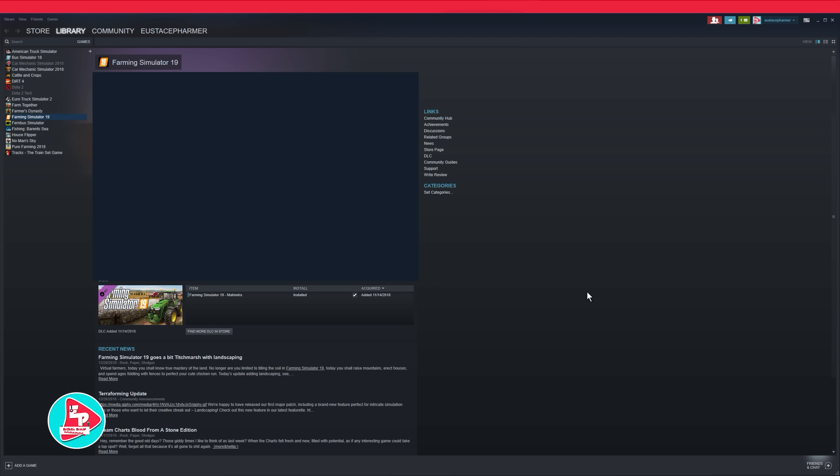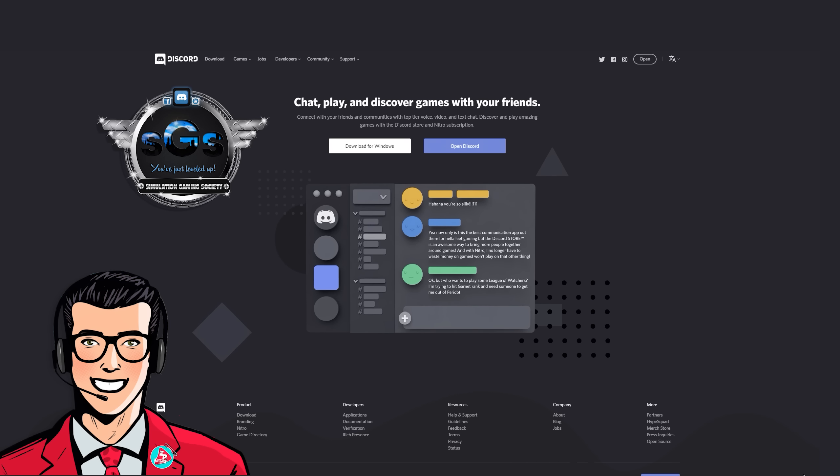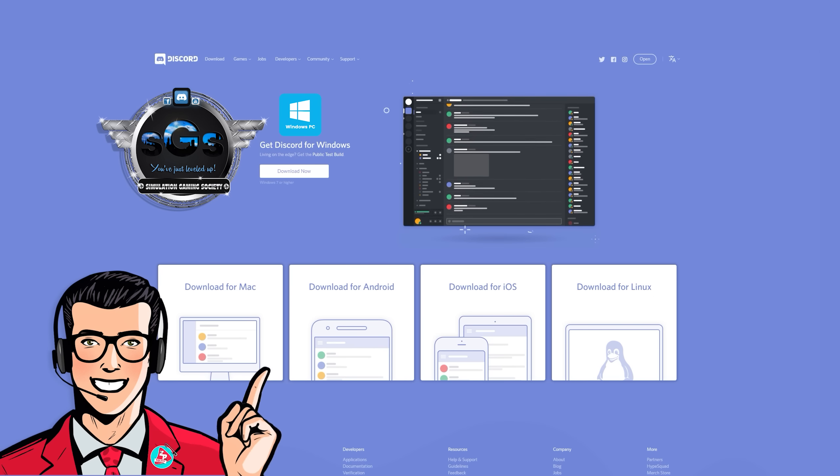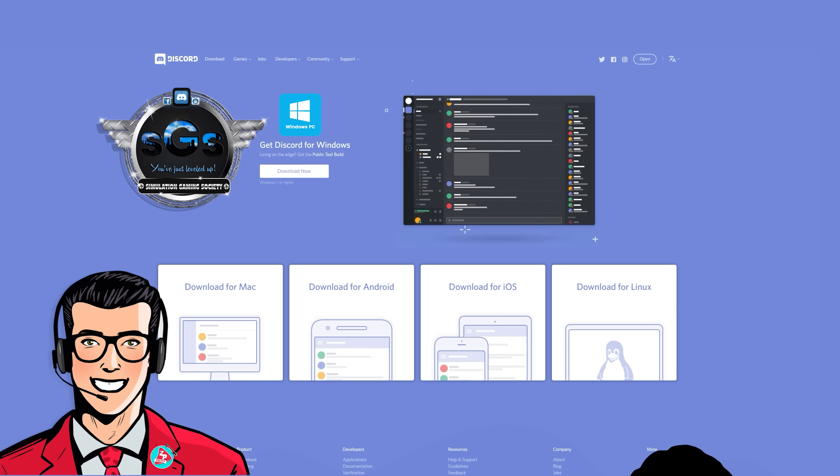And then you're going to have everything that I showed you in the last video and more. Before we get on to the next segment of our update tutorial, let me take a second to tell you about our awesome Discord channel — the Simulation Gaming Society. Whether you're just hanging around bored or just need something to do, why not join our Discord group?